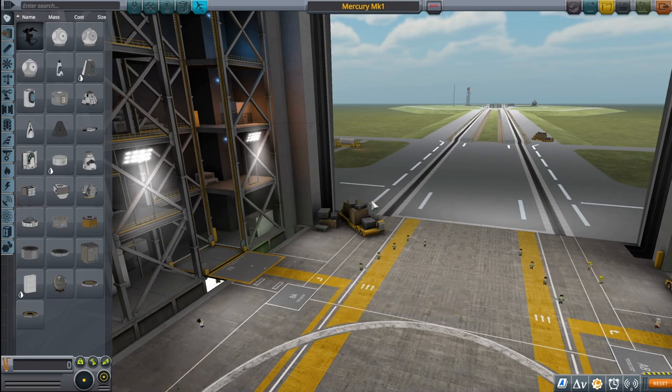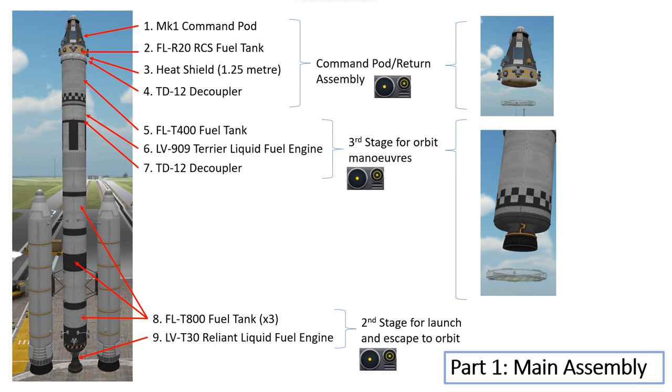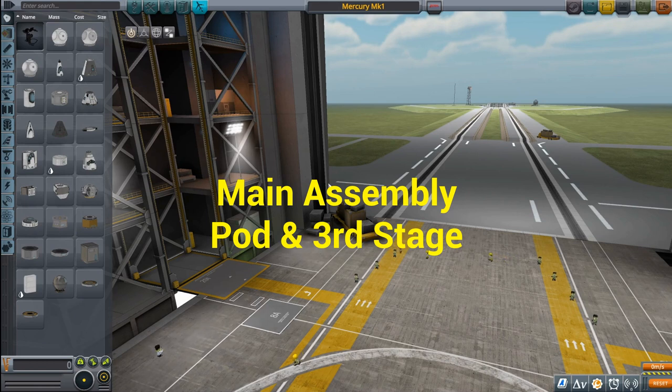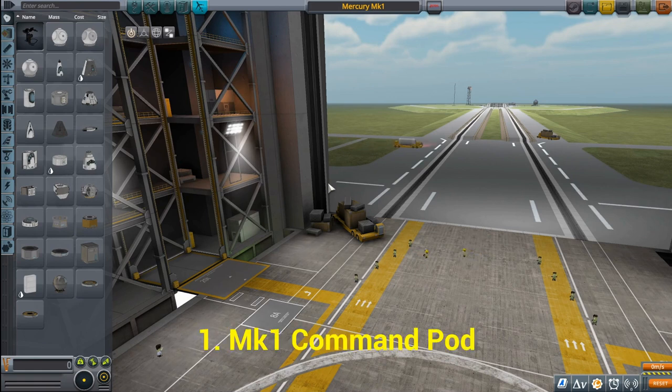Let's start creating our rocket capable of operating in low Kerbin orbit. I've brought up a picture of what we're going to be building — a rocket I've previously designed that we'll be working from today. We can see we're going to need a number of different items, and we'll add them in the order shown in this picture. We're going to start with a Mark 1 command pod. We have to start with a command pod as the anchor for the rest of our spacecraft.